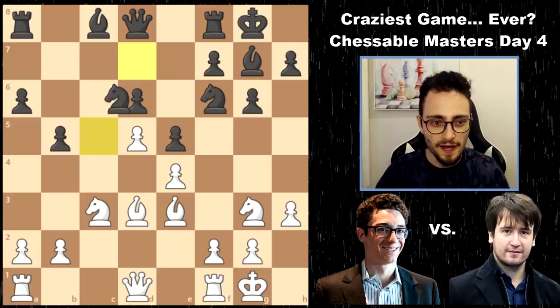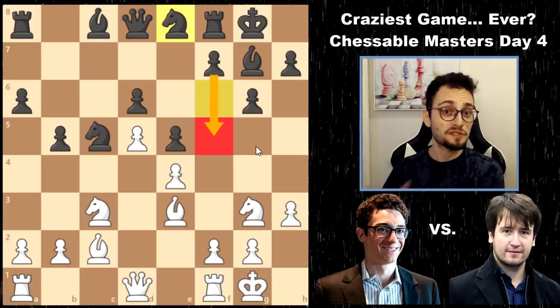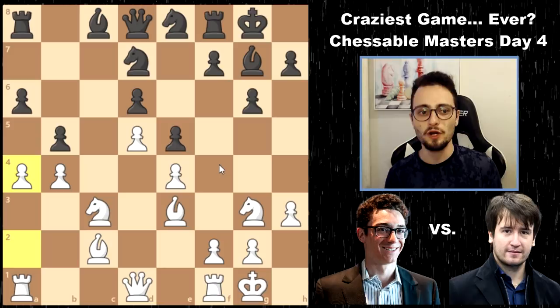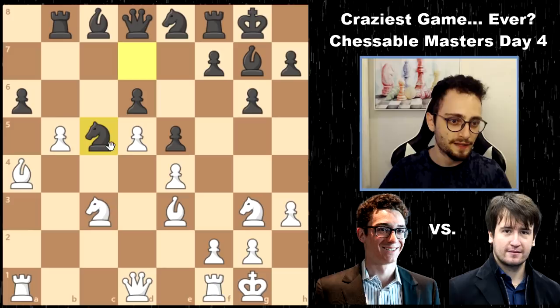So Knight c5, Bishop c2, Knight e8, preparing this f5 move, and now Fabiano stops it by not even addressing it. He plays b4 — so obviously the knight is hanging, you can't play f5 anymore. Knight d7 now blocks the bishop. So he plays a4. He's going to try to use pawn breaks on the queen side to accelerate his development. Takes, takes. And after rook b8, b5, accelerating further, Knight c5 comes back.